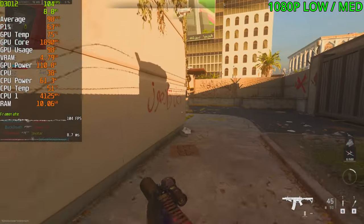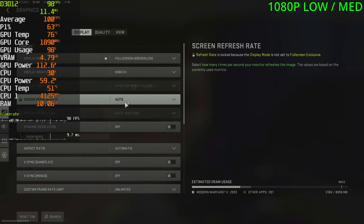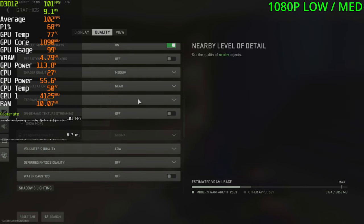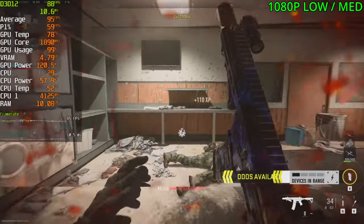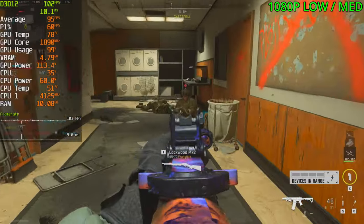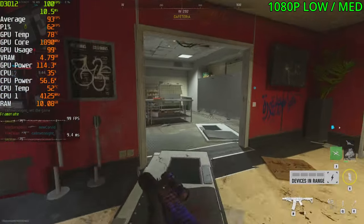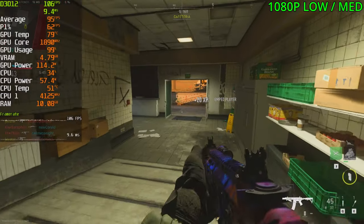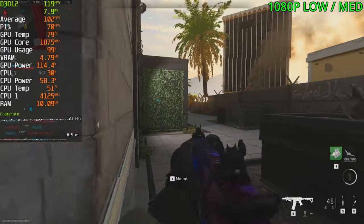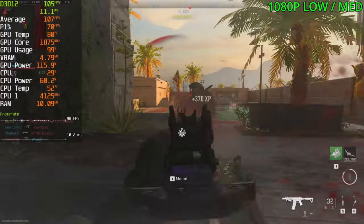This will be a two-in-one: MW2 and Warzone 2, starting with MW2. Playing at a mix of medium-high and some settings on low. FPS is at 103, sitting in the mid-90s up to the high 90s and occasionally in the 100s. This game will run worse on an NVIDIA card — the AMD equivalent of the 3050 will run far better — but we're still getting 100 FPS quite easily.